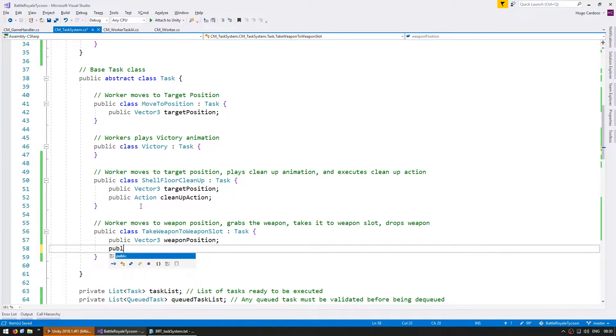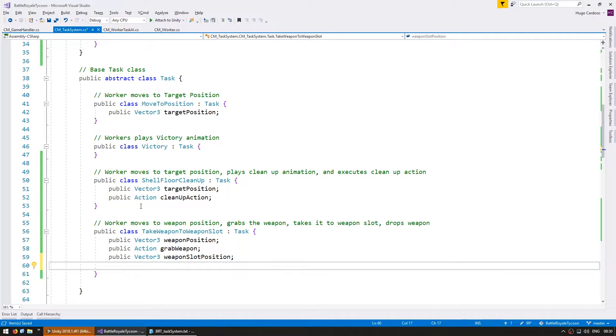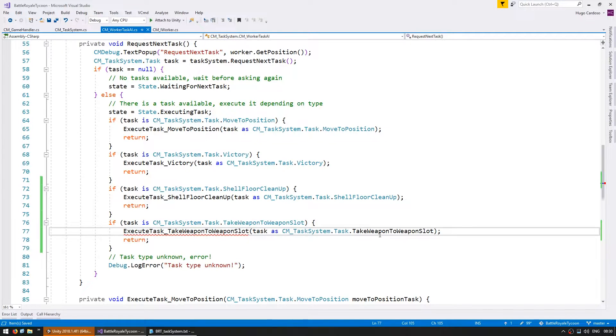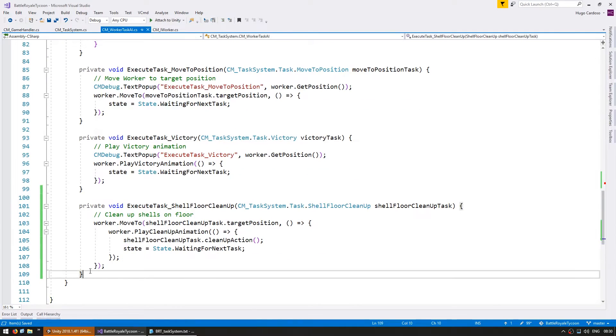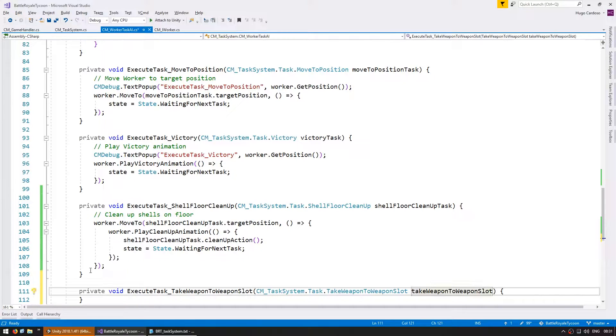Then he needs to grab the weapon. The way we're going to add that is as an action, so we'll focus on the implementation when we actually create the task. So make a public action grab weapon. Once he grabs the weapon, he needs to take it to the weapon slot, so let's make a public Vector3 for the weapon slot position. And finally, we need another action for dropping our weapon: a public action drop weapon. So in here on switch on type, let's do a switch on TakeWeaponToWeaponSlot, and we're going to make a function with that name that takes a weapon slot.